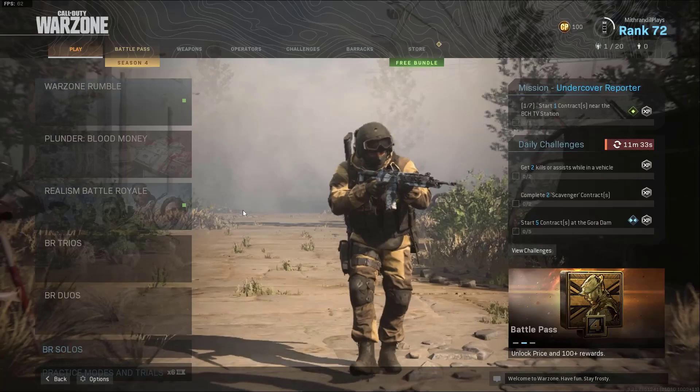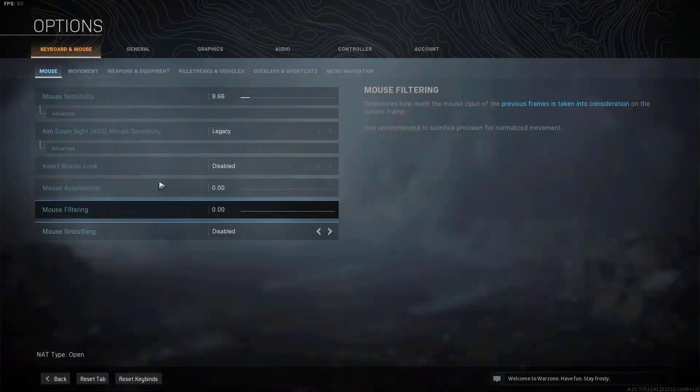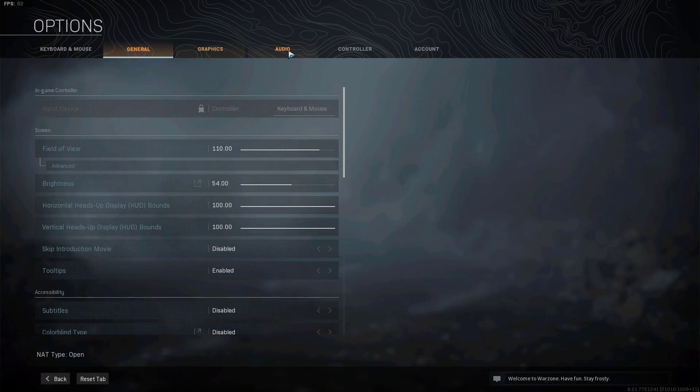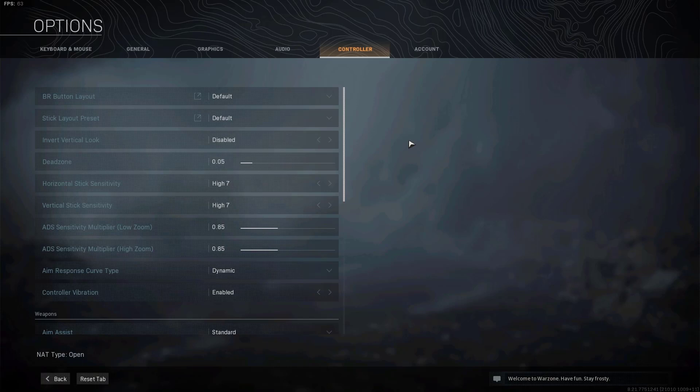Finally, this pertains to sensitivity, which is probably one of the most hyped up parts of the settings menu for battle royale. Basically, you want to fine tune your sensitivity — you want it to be right for you. Personally, on console I use 5.5 sensitivity, and on PC I don't remember exactly, it'll be on screen right now.